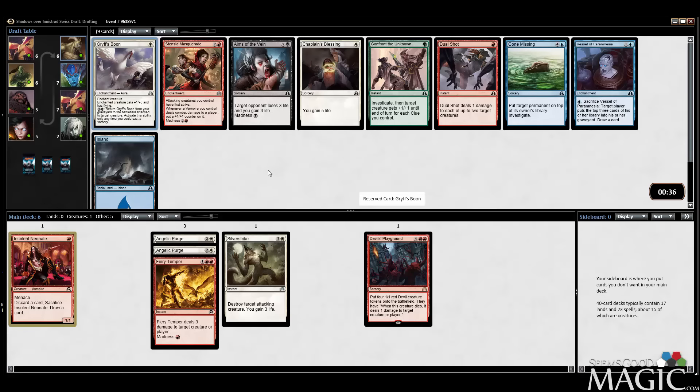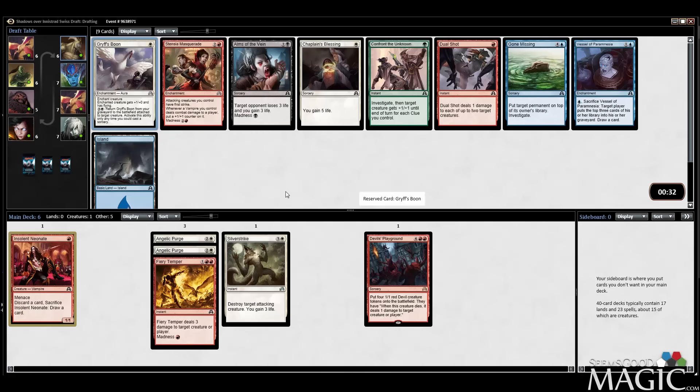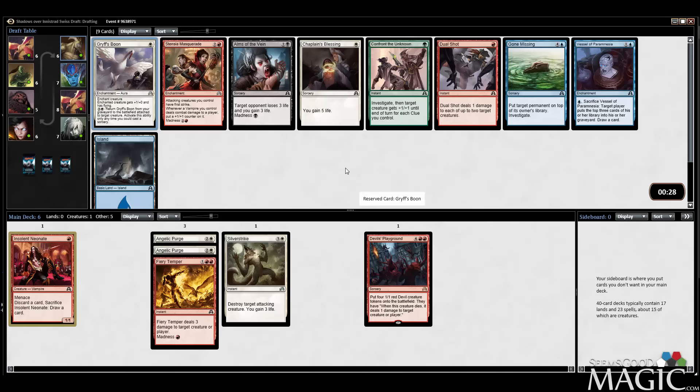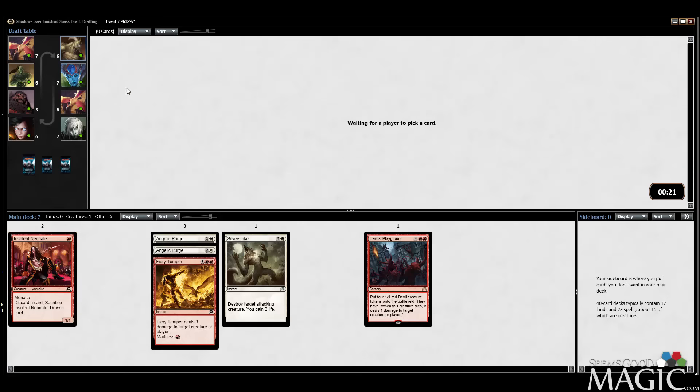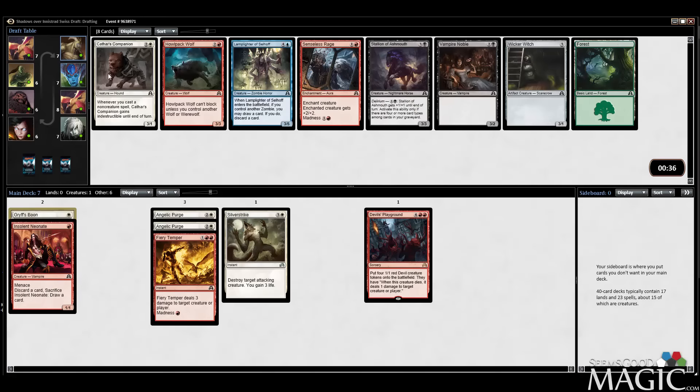Grifspoon is fine. I don't think we're going to end up with enough vampires to make the Masquerade work, but I like Confront the Unknown a lot. We'll take the Grifspoon. Note that Grifspoon and Silver Strike shouldn't really be in the same deck — they can be though. Cathar's Companion much prefers you to play instants, but it does work well with Silver Strike.